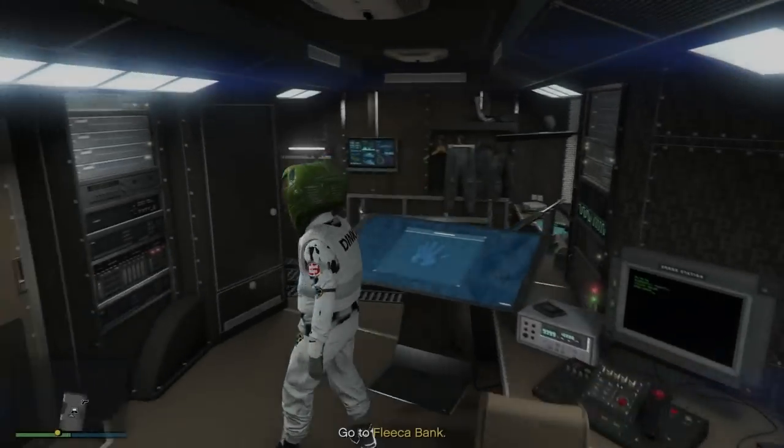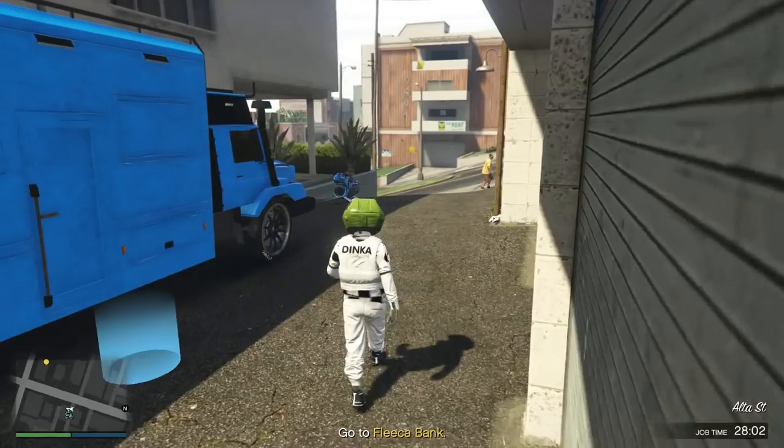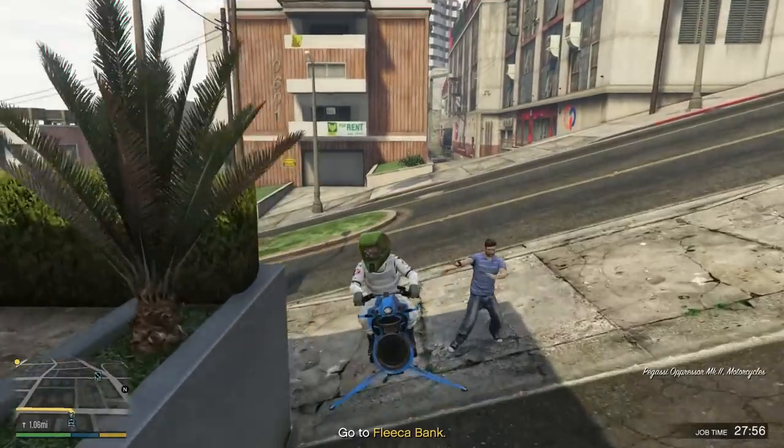Once you're back out again, just leave the Terabyte — go outside and make your way to the Fleeca Bank. I am using the MK Oppressor rather than the helicopter, but you have the option to use a helicopter if you don't have the MK.